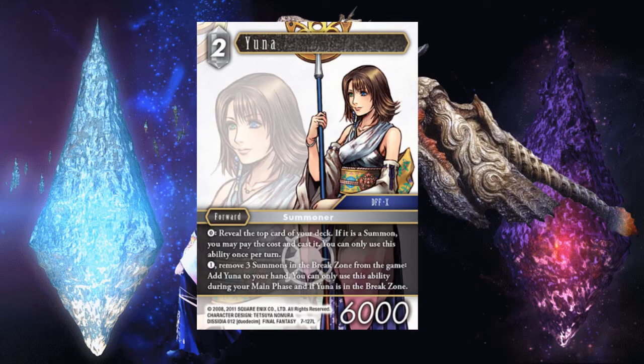The first ability is great — just being able to look at the top of your deck and cast a summon. Your reductions come into play here too. Say you reveal an Ultima and you have Yuna on board, you can pay the discounted cost. If you have the new Mystic Knight and it's an Ice Summon, it does reduce the cost. Just being able to kind of scry is pretty good, though you do have to reveal it to your opponent. She pairs really well with the new Seymour — you can do some pretty interesting things there. I think she's a good card, but she does require you to cater your deck a little more to her.